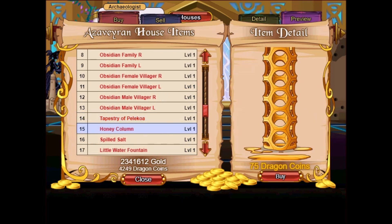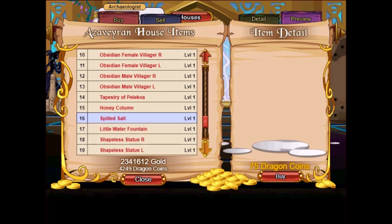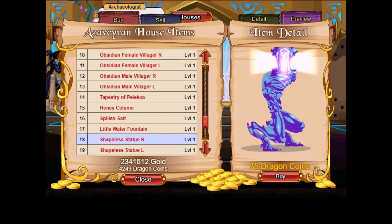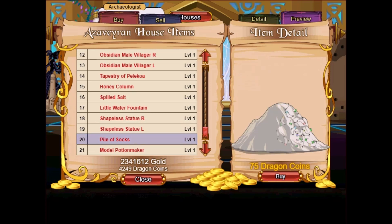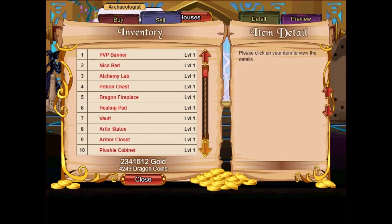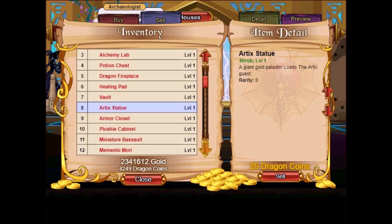Honey Column — wow, okay. Spilled Salt — this is actually quite nice as well, it's animated. Shipless Statue — looks kind of weird, but I guess that looks pretty cool. Power of Salt. And Model Potion Maker — wow, this is a really nice one. I may actually want to get that Model Potion Maker.